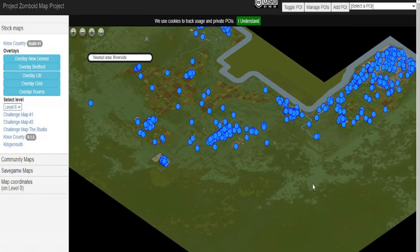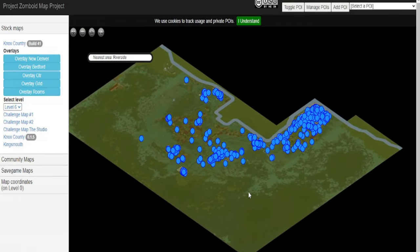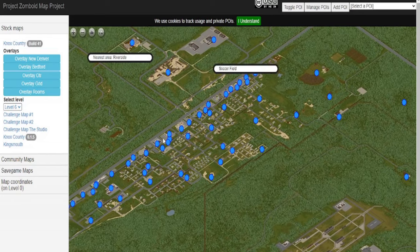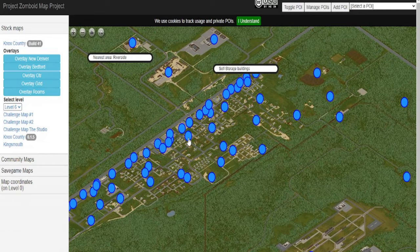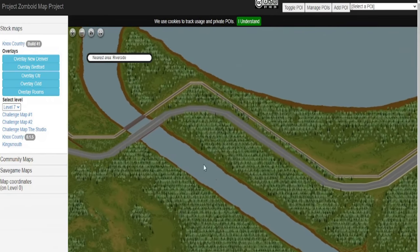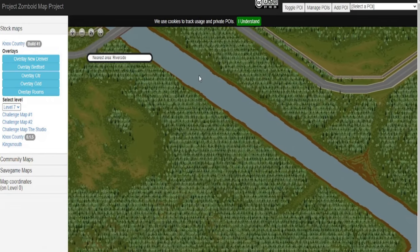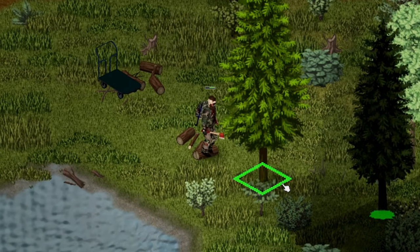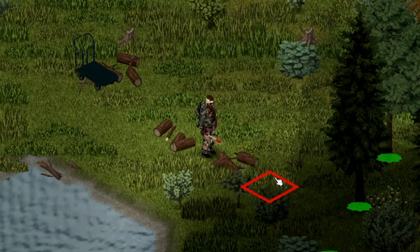When choosing a spot for your base, use this map to your advantage. It provides detailed information on important landmarks and is much more user-friendly than the in-game map. Look for a location with plenty of nearby resources, especially woodlands, as you'll need a ton of planks to build your base — we will be deforesting the whole forest in order to build ours.